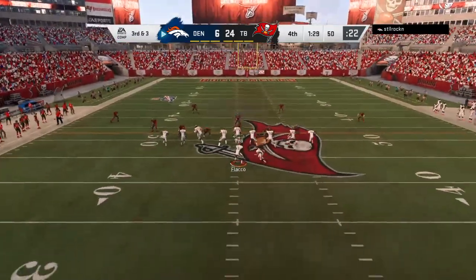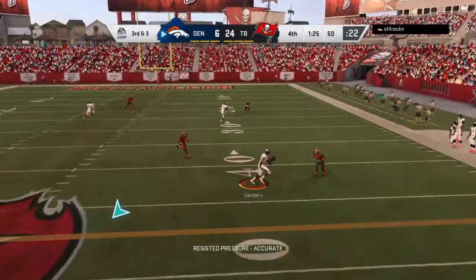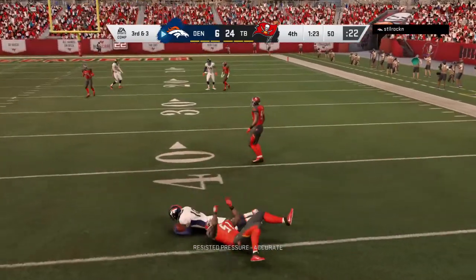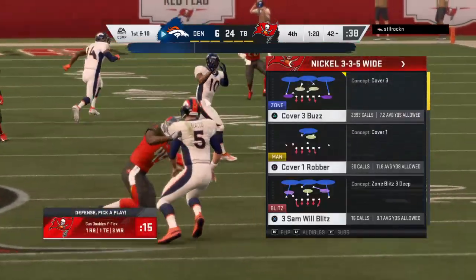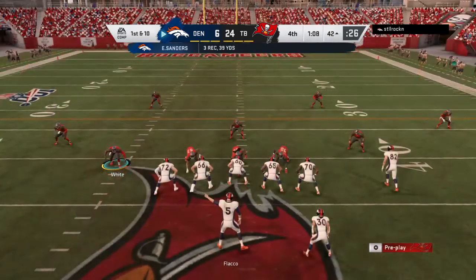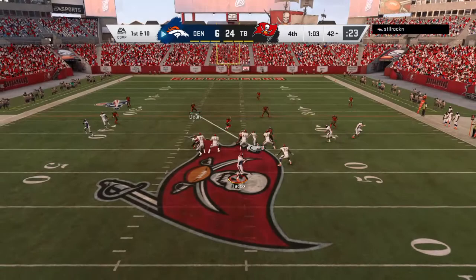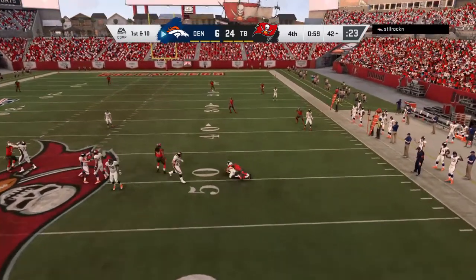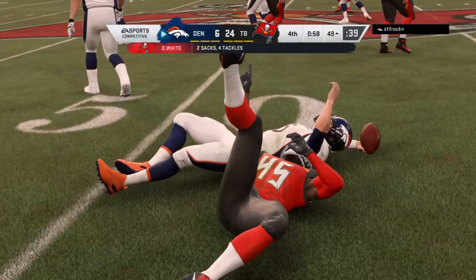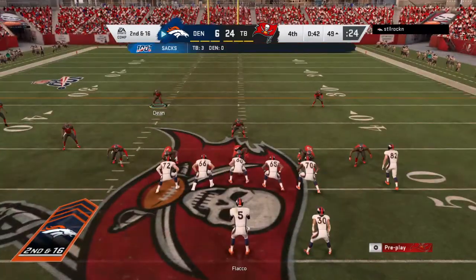The Broncos on third down — three for seven so far in this game. This time it's third and three. Rolling to his right, it's caught by Sanders, and he's got the first down yardage before he's brought down at the 42. That goes as a gain of eight and moves the chains. Flacco eluding the pressure right — and he can't get rid of it. He's taken down. Devin White picks up his second sack of the afternoon.